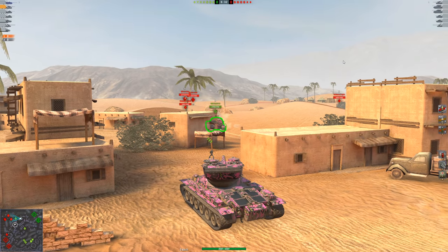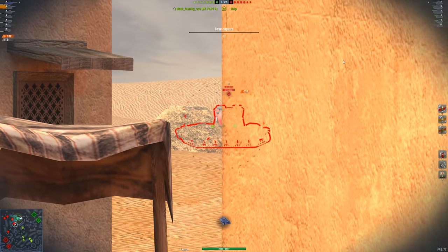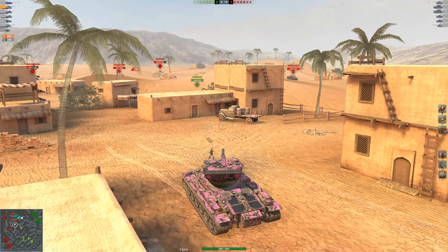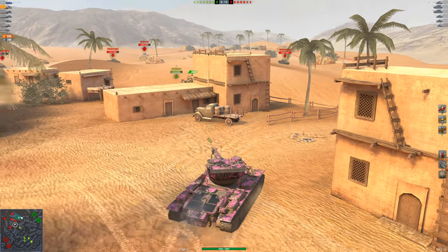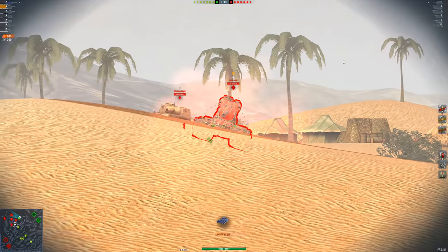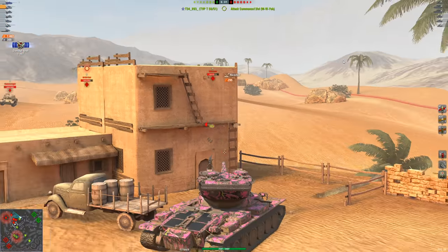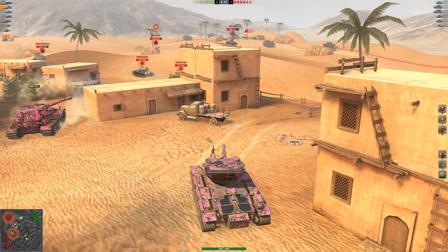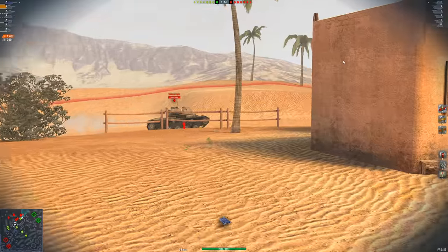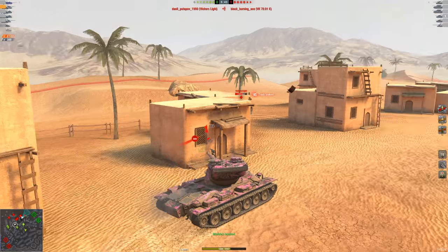Now you're going to see some advantages of the 105 autoloading gun. The enemy Yoh here is a good example of where the accuracy shines — one shell onto the turret edge, one in the cupola, one on the upper plate: three perfect pinpoint shots. You probably could not do that with the larger caliber gun and its E100-like dispersion. The DPM also lets me get a shot into that light tank that I wouldn't have gotten with the 120.